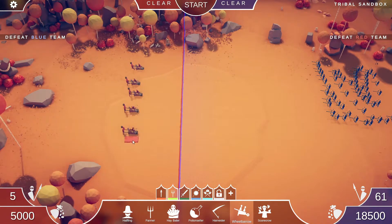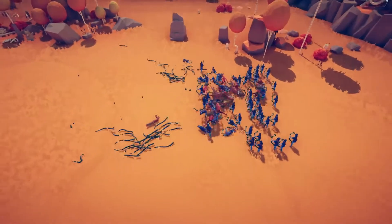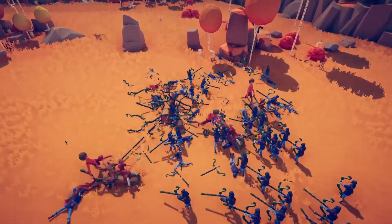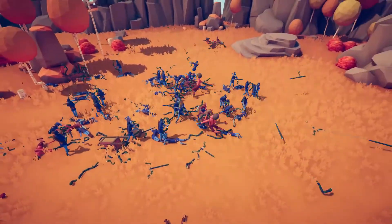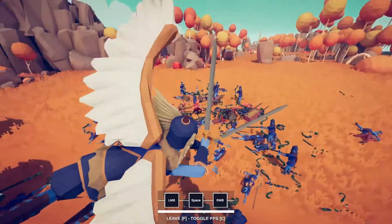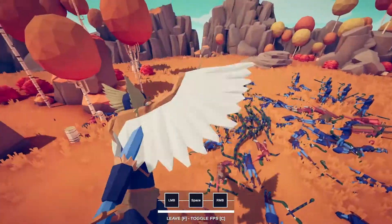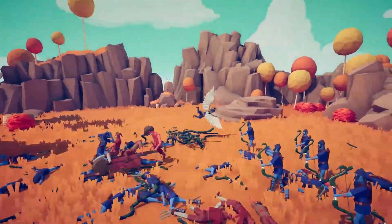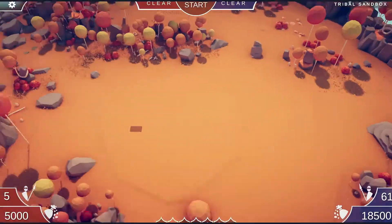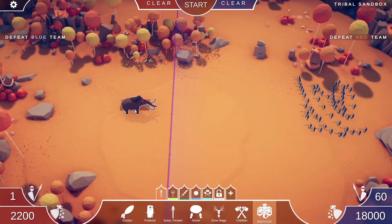Now that I know wheelbarrows do a really good job, I want to see if five wheelbarrows can take out 60 snake archers. Wait — there's a valkyrie still on the field from last round. These guys just run around so quickly that the snakes can't really get to them. Oh wait, this is a blue valkyrie I didn't know I'd spawned — I'm going to control it and watch from up here. The snakes are swarming the wheelbarrow — yep, blue victory. Even with the wheelbarrows, the snake archers still won.